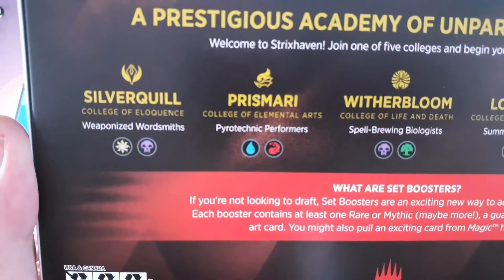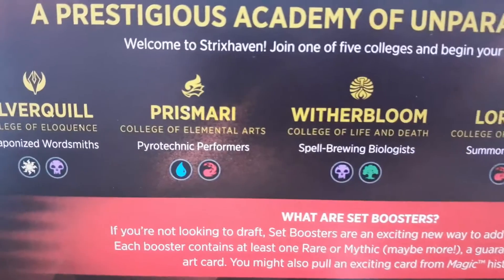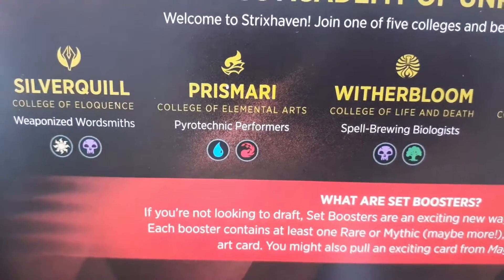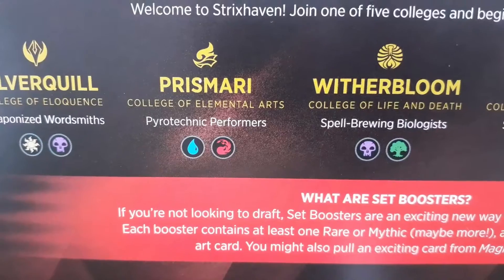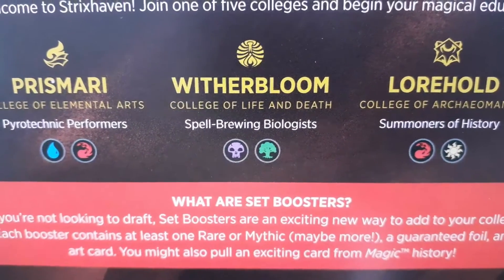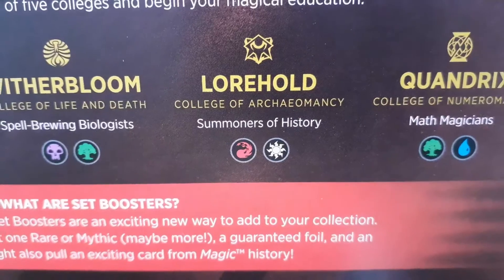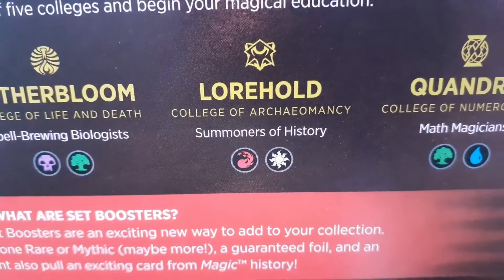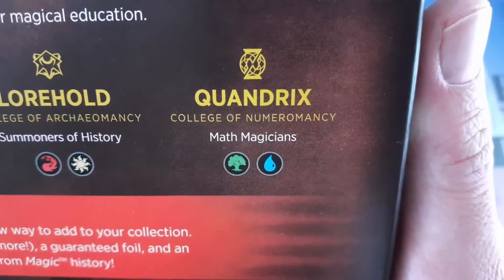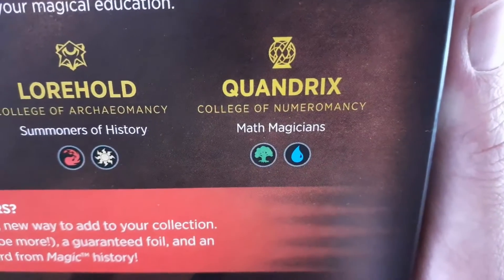We have Silverquill, College of Eloquence — Weaponized Wordsmiths, Light Black. Prismari, College of Elemental Arts — Pyrotechnic Performers, Blue Red. Witherbloom, College of Life and Death — Spell Brewing Biologists, Black and Green. Lorehold, College of Archaeomancy — Summoners of History, Red White. And we have Quandrix, College of Numeromancy — Math Magicians, Green and Blue.